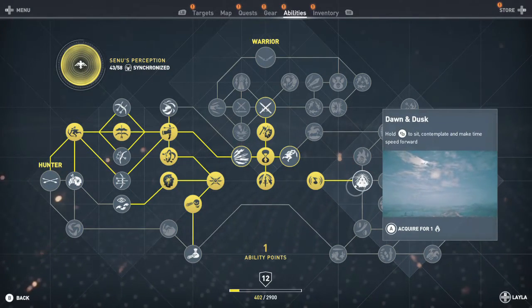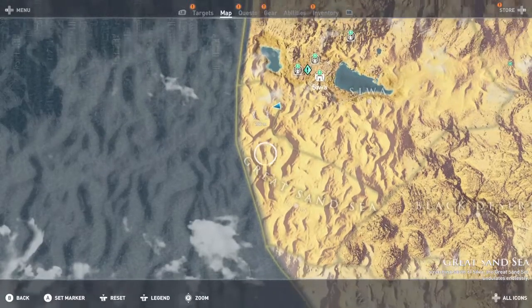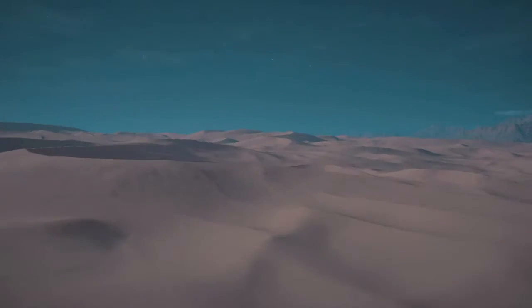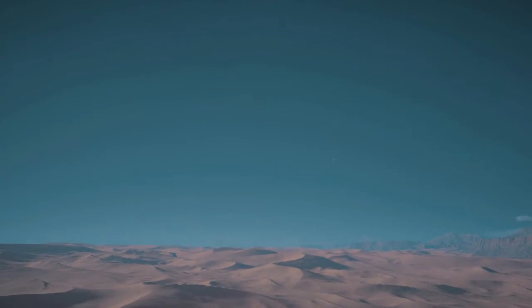I highly recommend getting the Dawn and Dusk perk that you get in the Seer class, so get your levels up a bit. It's only going to cost you one ability point. Then you want to head to the Great Sand Sea — it's going to be the desert south of Siwa.